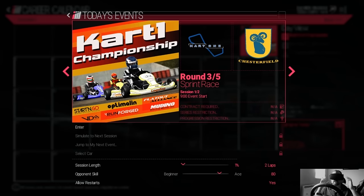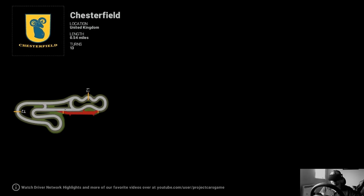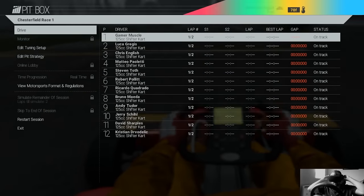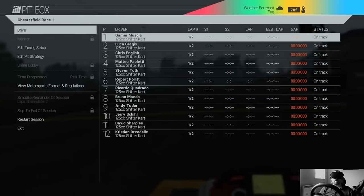In terms of settings so far, what I've changed is I've turned the force feedback down a little bit, I've reduced the graphics a little bit so it runs a bit faster on the simulation side. I'll also turn the volume down because for some reason Oculus Home audio volume levels are ridiculously high in Project Cars and the sound starts clipping.